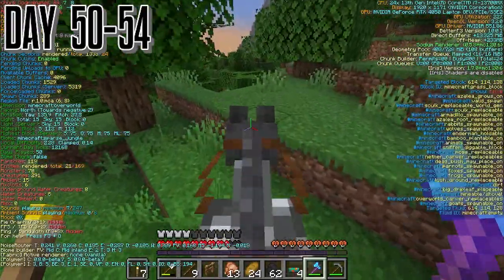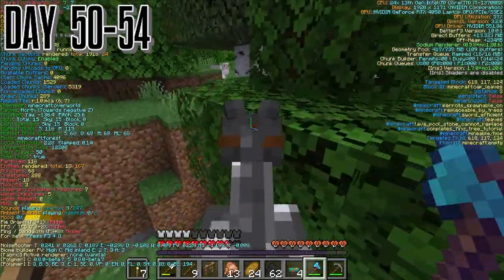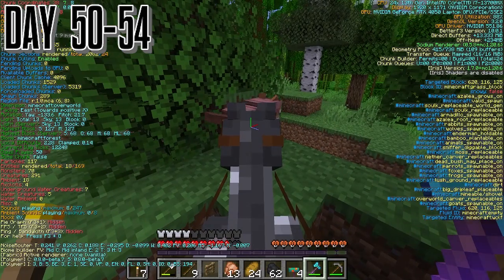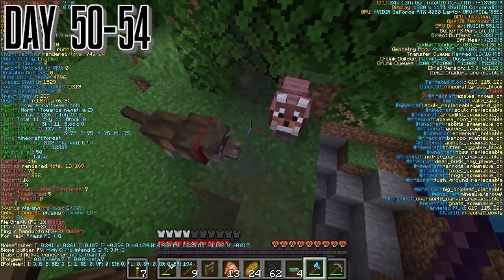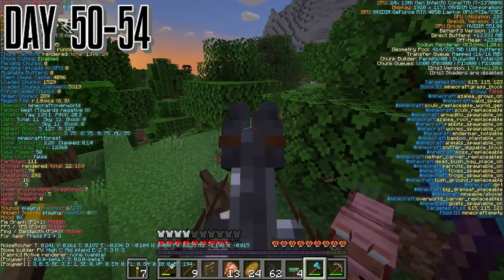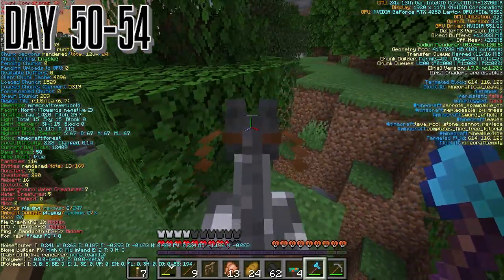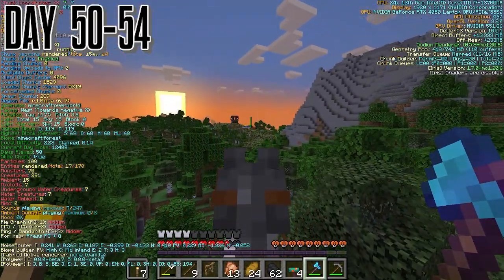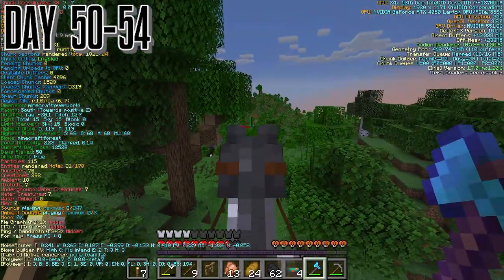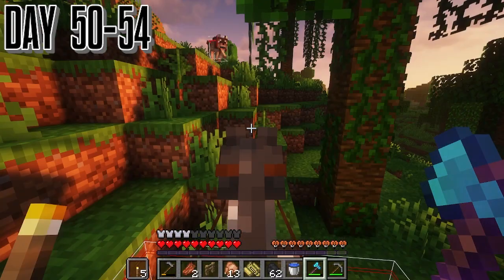On day 50, I go looking for the dogs — I lost them earlier and just didn't tell you about it. We did end up finding them real easy. It took about a day, and we just end up going straight back, finding a villager outpost which we might use later — probably not, but it's there.